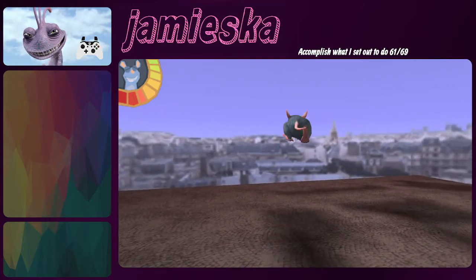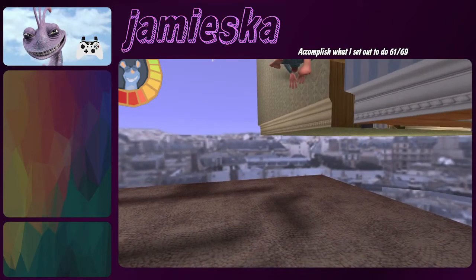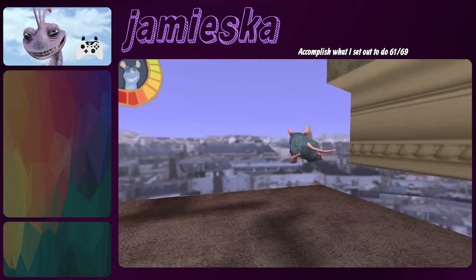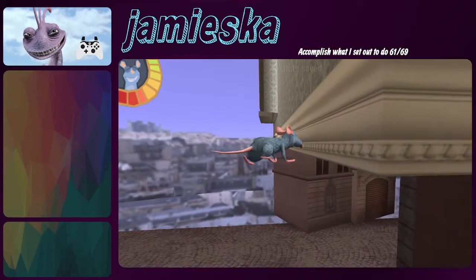Just walk forward to hit the wall, climb up, spam jump a bit to move up, and then move this way. Once you get to the side of this wall you should be returned to normal walking.